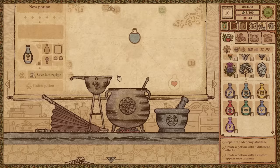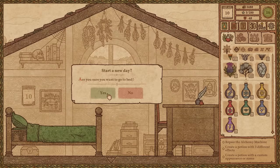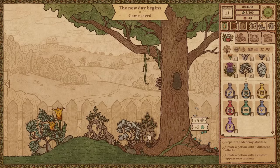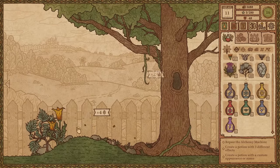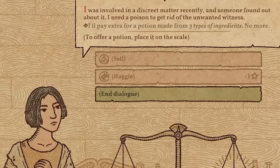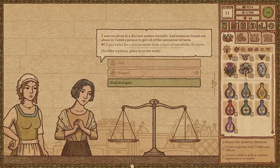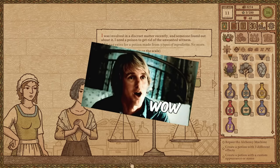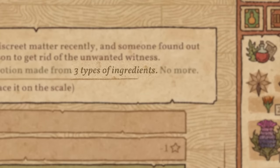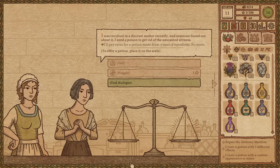Come on, give me something cool today. Oh yes, we have cool things today. Not a very good harvest, but I'll take it anyway. I'll pay extra for a potion made of three types of ingredients. I need a poison to get rid of unwanted witnesses. Wow. Three types of ingredients — I was thinking it was going to be three different things. I should be able to do this. Was it fire or poison? What did you want? Poison. That's actually not hard.